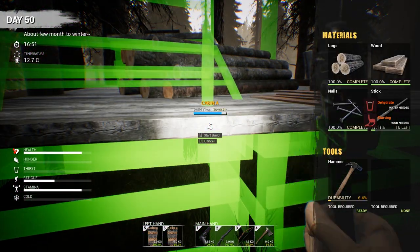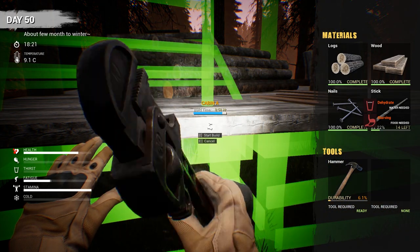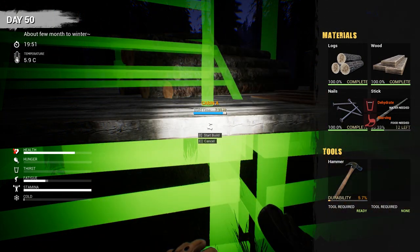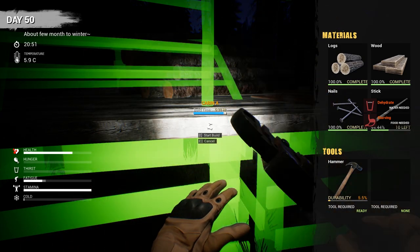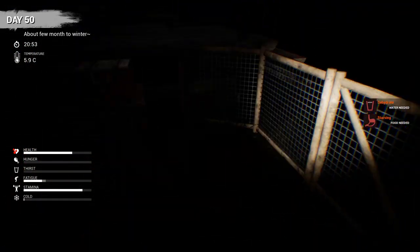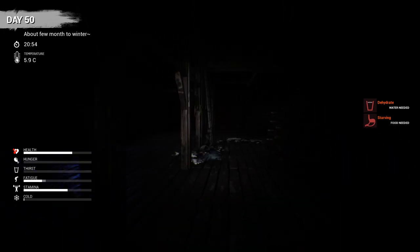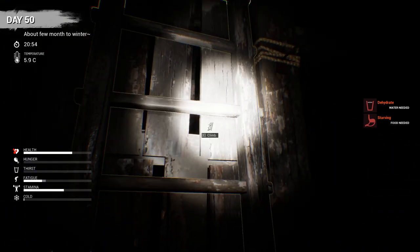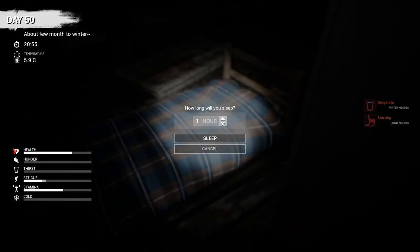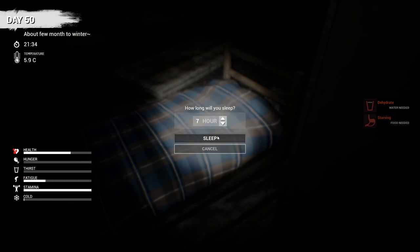I have a little bit of food left, so I'm going to try and use it sparingly because pretty much as soon as we're done building this cabin we gotta go out and kill a bear. The character in this game is a man's man — he's building cabins and going out to kill bears. I'm not gonna stay out here during the night this time. Let's sleep eight hours — we're gonna lose health from starving.